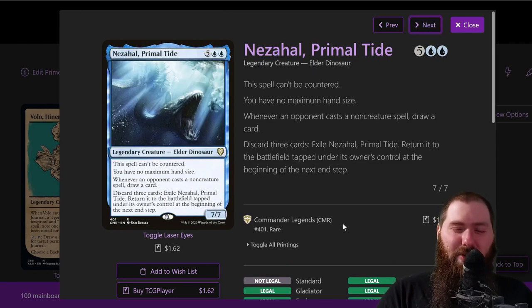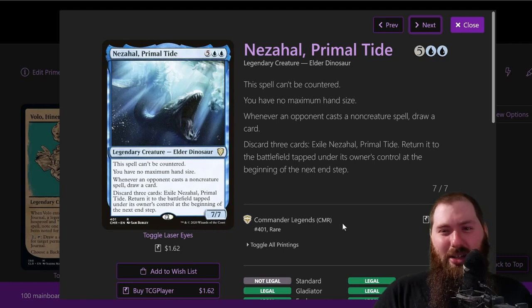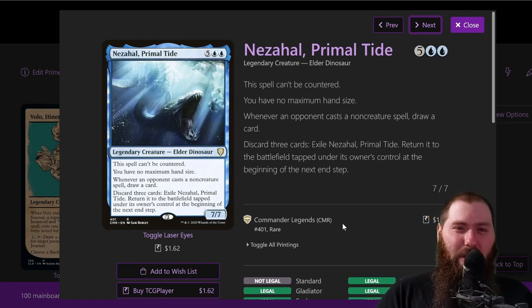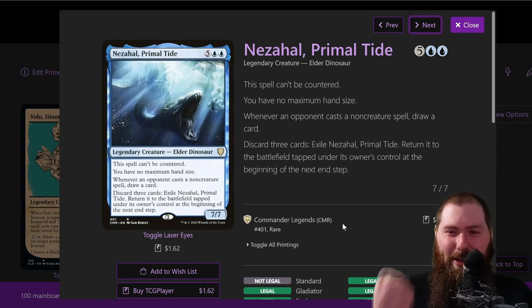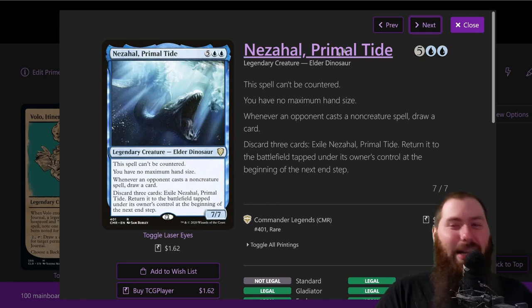Could this come out for Seedborne Muse? Sure — I have extra budget this week, might make the switch. Nezahal Primal Tide — this is another card I'm likely removing for Palinchron Drake or Deadeye Navigator. It's seven mana for a 7/7, can't be countered, you have no max hand size, and whenever an opponent casts a non-creature spell you draw a card. In this deck the drawing is kind of whatever — Volo just stayed on the field the entire first week. If the whole goal is to win by Lab Maniac or Walking Ballista, I don't know that it's needed.